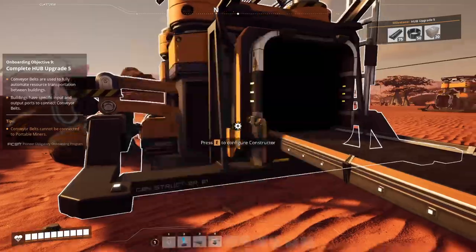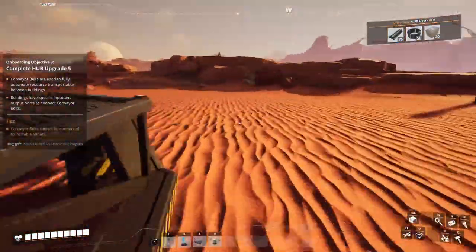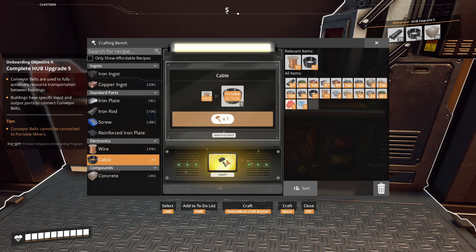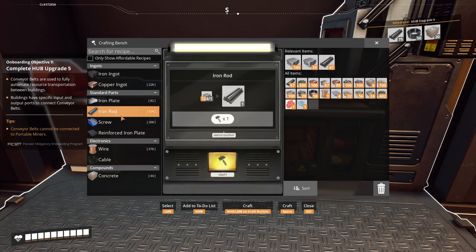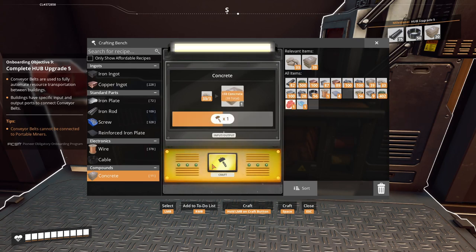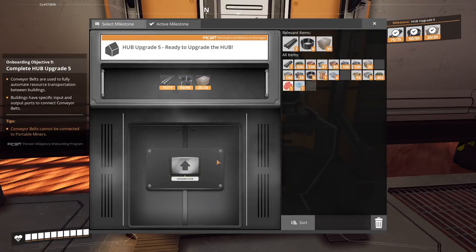So basically I should have everything on hand to be able to upgrade the Hub. Iron rods - I need a couple of pieces only, and some concrete. It seems I will have to gather the copper wire because the quantity on me is very low. I want to create a couple more cables. Now it's fine - I can feed everything here and let's upgrade!